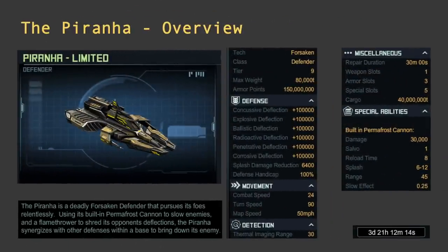The Piranha is an interesting ship because it's not a damage dealer, but it's very tanky. It has 150 million armor — compare that to the strongest defender, the Hell Swarm, which has 85 million. This one has 150. It also has very high overall deflections: 100,000 deflections against all damage types, and a splash damage reduction that gives it about 50% extra survival against splash damage.